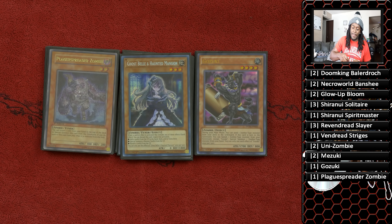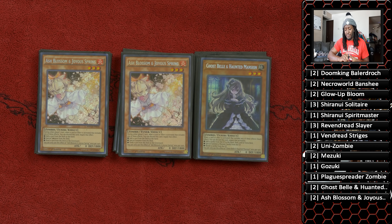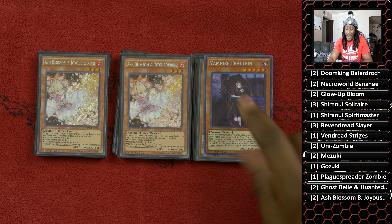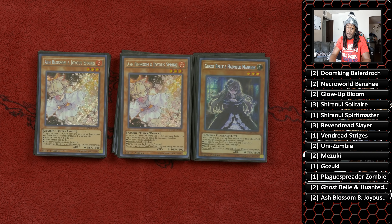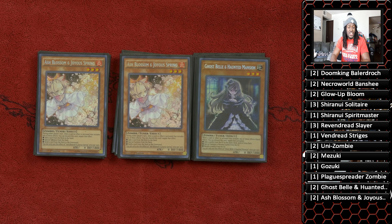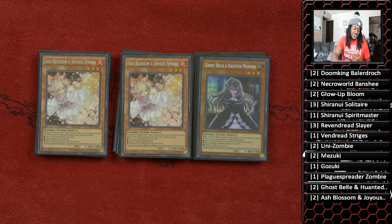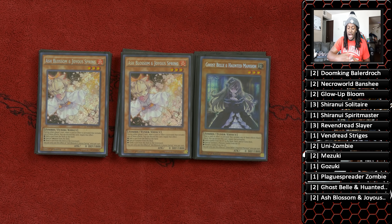For hand traps, we run two copies of Ghost Ogre and Snow Rabbit and two copies of Ash Blossom and Joyous Spring. For people that can't afford those, my strongest suggestion would be to play Effect Veilers. If you want to get a little more creative, Vampire Fraulein is a card I didn't initially think was great, but she can special summon herself at any time and plays like Honest during the battle phase, so she has interaction any time. Another option was a second Shiranui Spiritmaster and the Shiranui trap card Shiranui Style Sword Slash — it can give you three destructions and some protection.